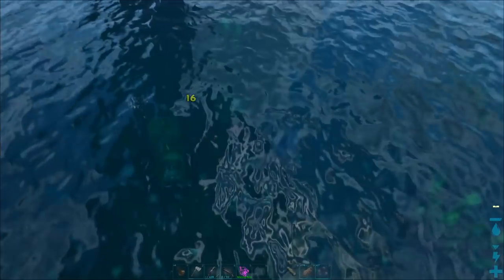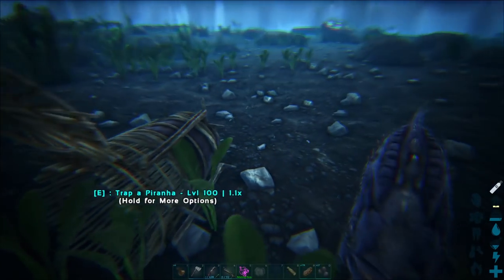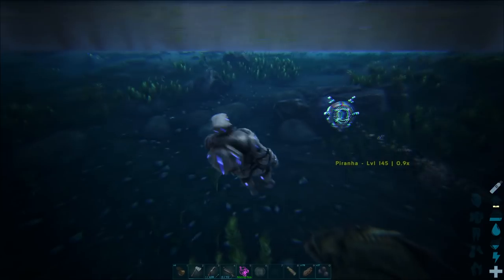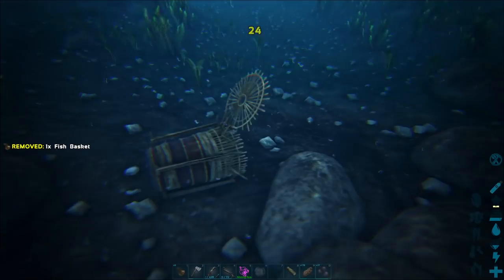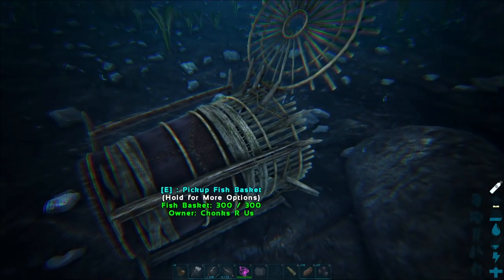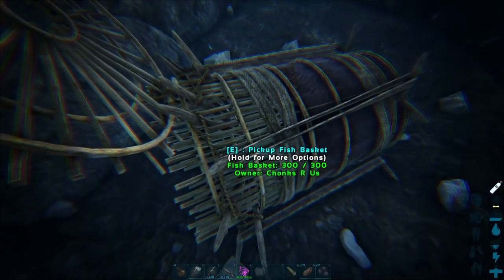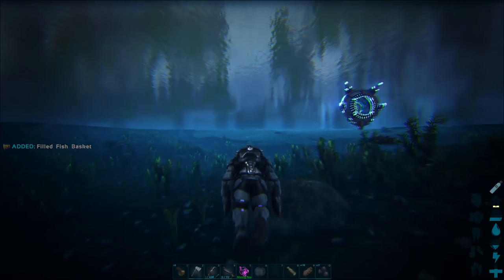Oh, there's the Piranha! Speak of the devil. Come here, you dirty little fish. Boom! All right, so we've got one Piranha — we're gonna need quite a few more. Thankfully, Piranha are probably the easiest to catch since they aggro you. You can place your fish basket and kind of hang out around it, and then once it's ready to queue up, you can trap your Piranha. Boom! Easy peasy, lemon squeezy.